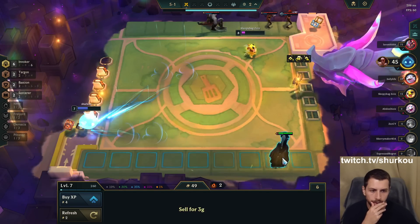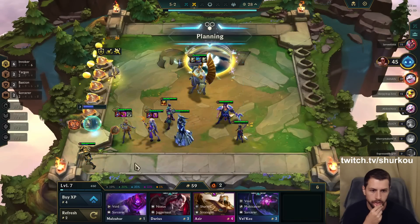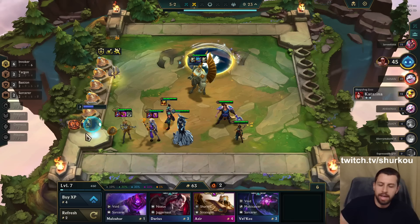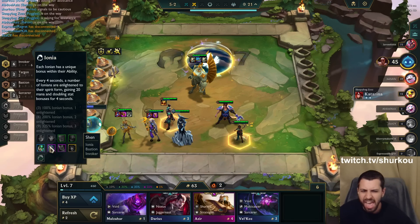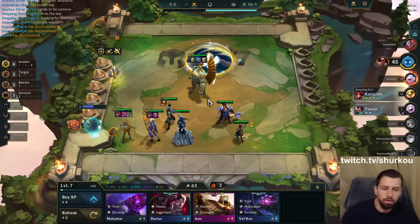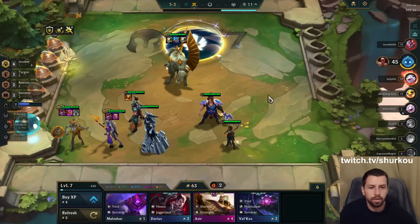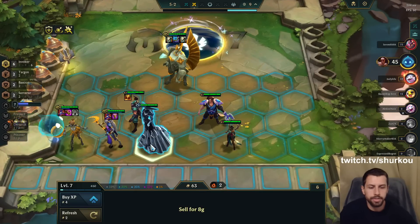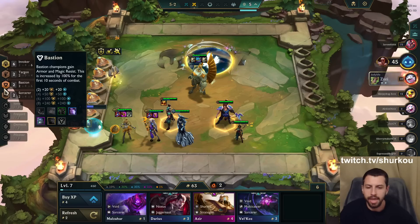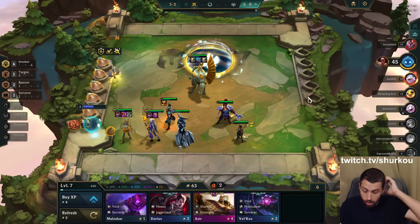Do I sell this? Do I go fast 9? I'm probably going fast 9. We go fast 9 — we play Ahri and Lux for 4 Sorcerer on this lady. And then we can kick this for Ryze — Demacia Ryze. Infinite Shields, guys. Demacia Ryze, shields — and we have Targon.